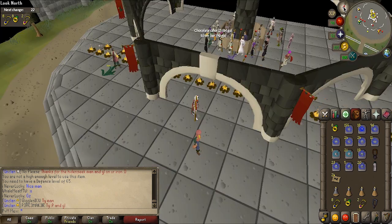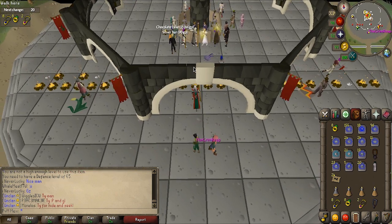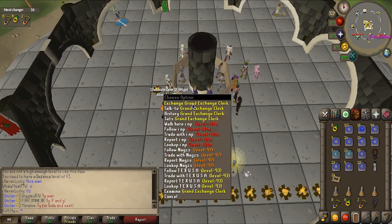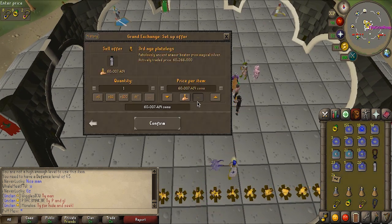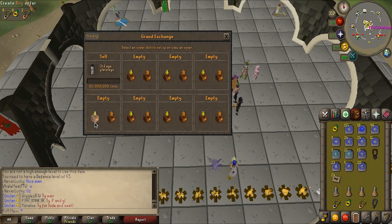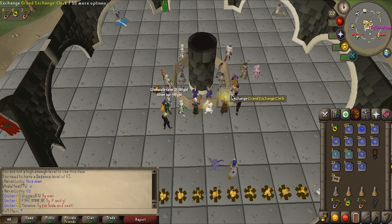So thank you so much GP Mule for hosting this really fun clan event. Obviously a lot of people are gonna be salty, but it's really cool that he actually did this. I'm gonna sell this for 60 mil and see if it actually sells. That's a lot of cash to the bank — I'm just gonna leave it in at 60 million and see if it sells. Really cool.